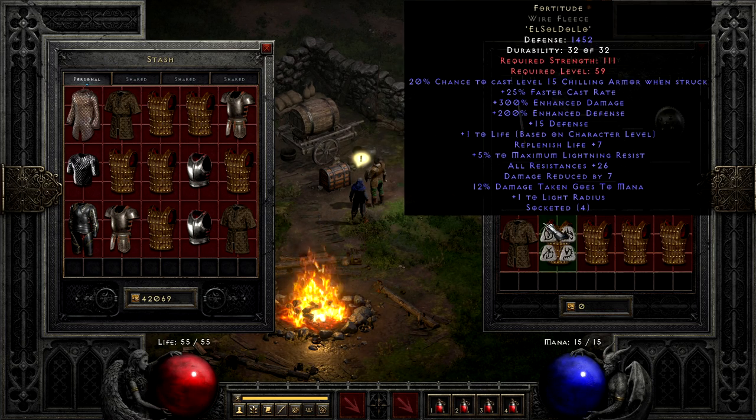Next up is Fortitude. The armor that beats out Duress in terms of offensive armor in many cases — though not all — this armor packs a whopping 300% enhanced damage, a decent life boost, okay resists, a little faster cast rate if you need it, and a handful of okay modifiers, all for the cost of only one actually expensive rune. Taking El, Sol, Dol, and Lo, with that last one being the semi-pricey one, this armor can be found on a number of mercenary builds, but I have a tendency to especially love it on ranged attack builds, where crushing blow from Duress becomes less useful. It's usually the first armor I try out on bow builds of various classes.